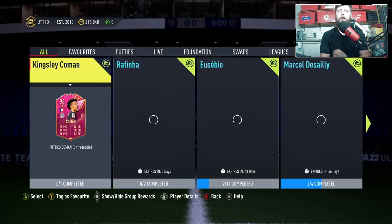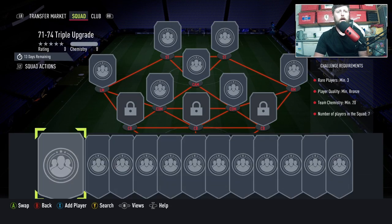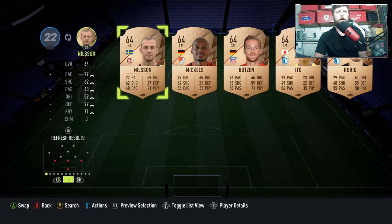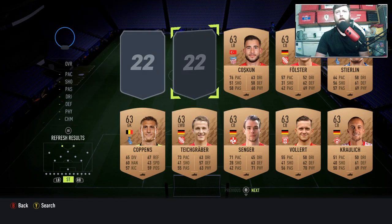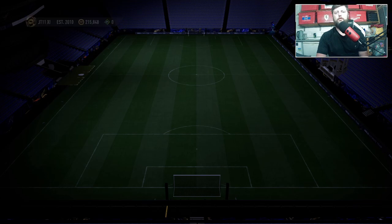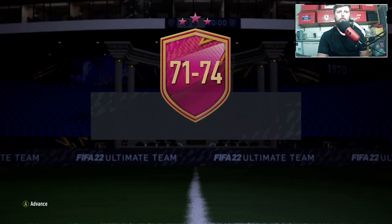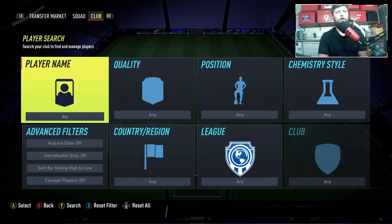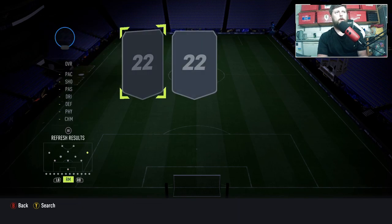If you are absolutely tapped out of all bronzes — literally zero in your club — with my club we've got a lot of bronzes still. If we go by league — German league first, see what rares we've got, and then go to the commons. I'd literally go league by league; if I get any commons left over I'd keep the commons going and just keep grinding it like that. Keep all the commons in there, don't sell them off.